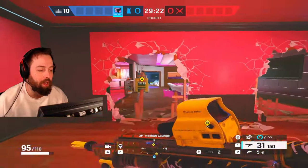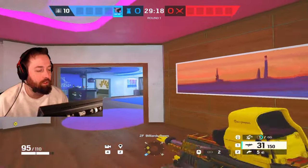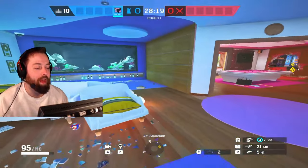You can also open up barricades with the dash. This is what it looks like when you try to run out through a barricade.